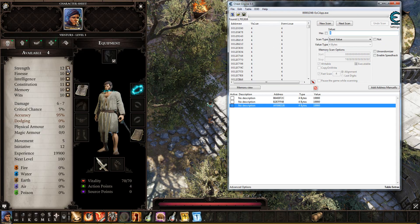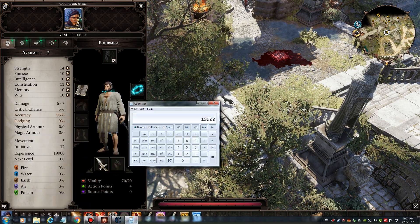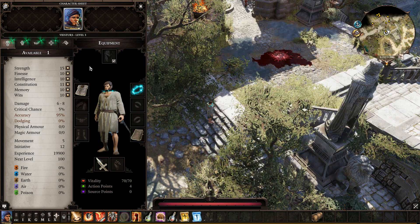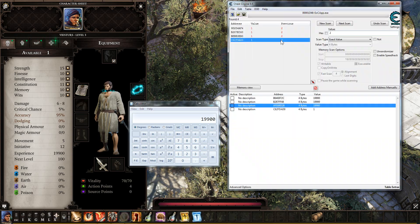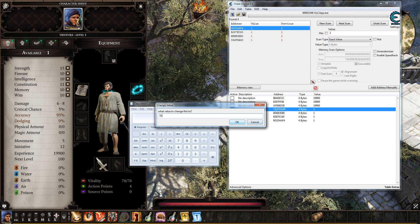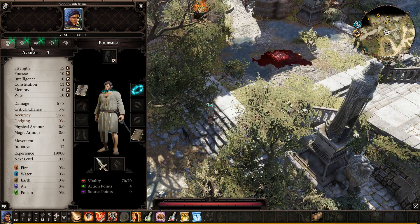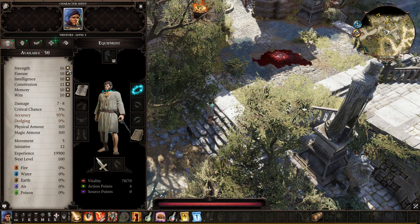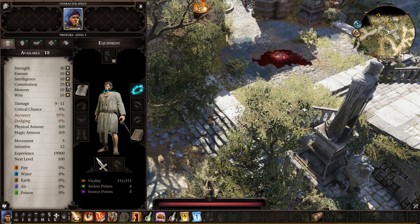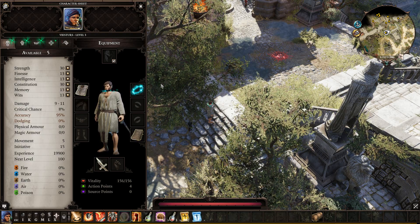Only four addresses left. Put one more — yes, four addresses. Let's change to 51. Control C, Control V. Let's make the character a little bit stronger. You can add as many as you want, just don't go too overboard.